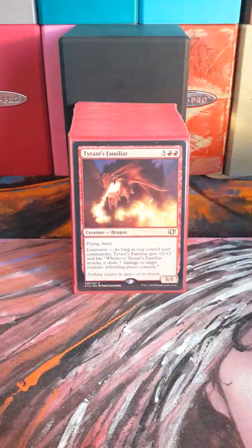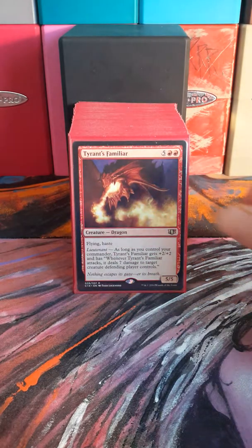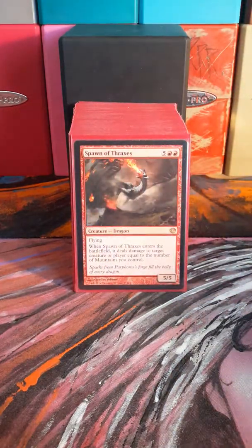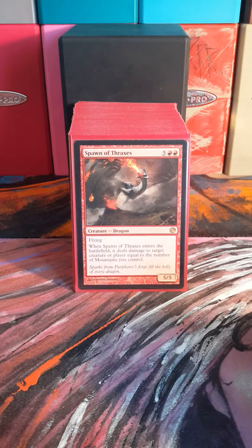Flameblast Dragon. Tyrant's Familiar has a really good Lieutenant ability, plus he's got Flying and Haste — a 5/5. Spawn of Thraxes is kind of another one of those finishers, similar to Scourge of the Throne — he's just good at coming in and doing a whole bunch of damage to people.